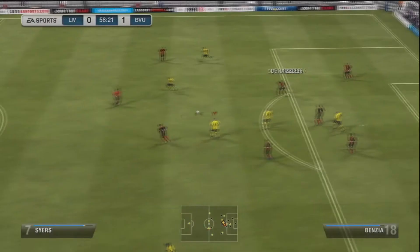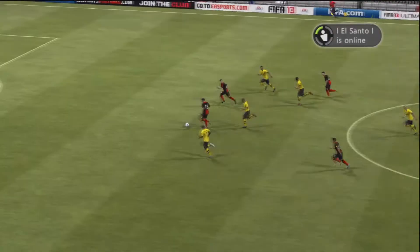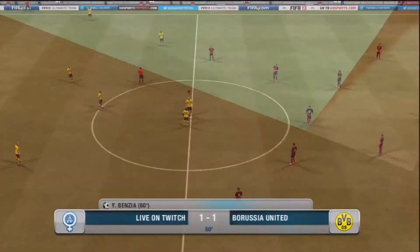Please excuse me, I am mega buzzed. On to the next highlight — as you can see, I lose the ball and my opponent quickly counterattacks, playing a through ball to Benzia. I did want to bring my keeper out, but I thought he would just pass it across, so I did not. And the result was I ended up conceding via Benzia's finish. So that makes the score 1-1.